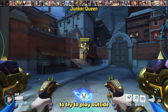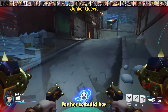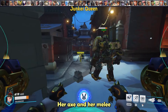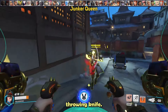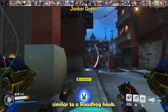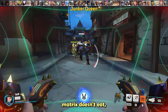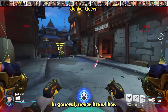For Junker Queen, try to play outside of Axe range. Her Axe is an important tool for building ult charge, so the less she can use it on you, the better. Her Axe and melee go through your defense matrix, but you can eat her thrown knife. If you miss the knife, you can defense matrix teammates pulled in by it — but her Axe follow-up won't be eaten. In general, never brawl her; keep your distance.